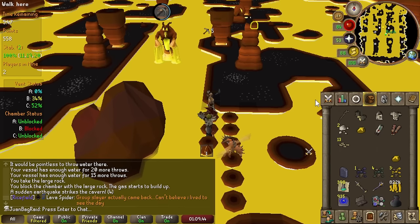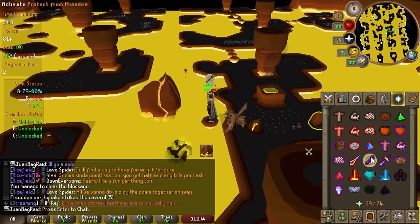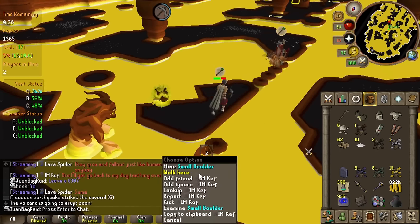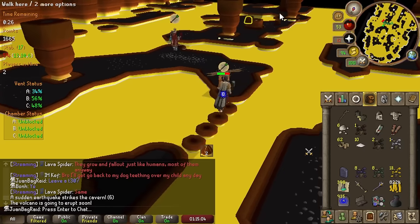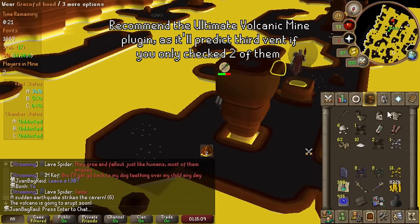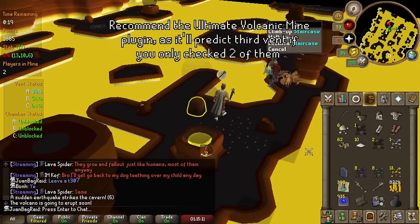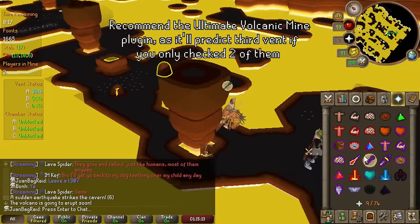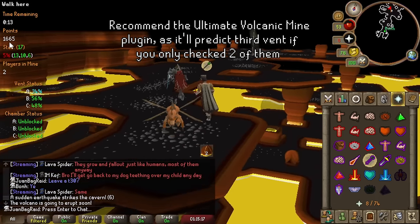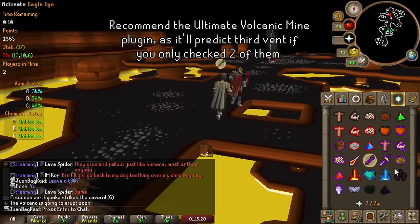I only have 2 food, so hopefully we'll live. First game's looking good. We couldn't finish the full game but we were close — not bad for the first time. We're definitely going to put some stuff away. I don't even need the full graceful, so that's more space back, and then we can grab some more food. 1665 points on our first ever game.